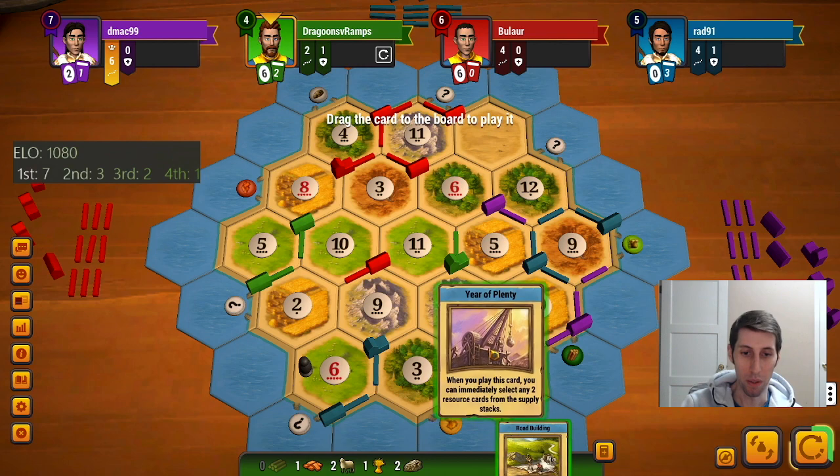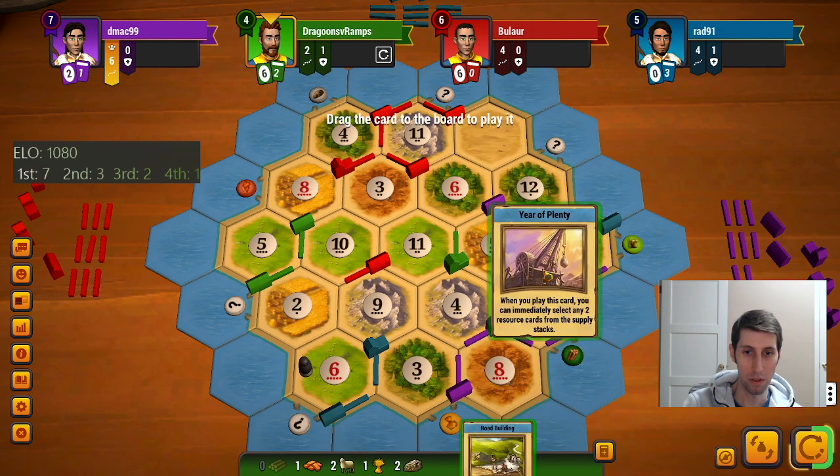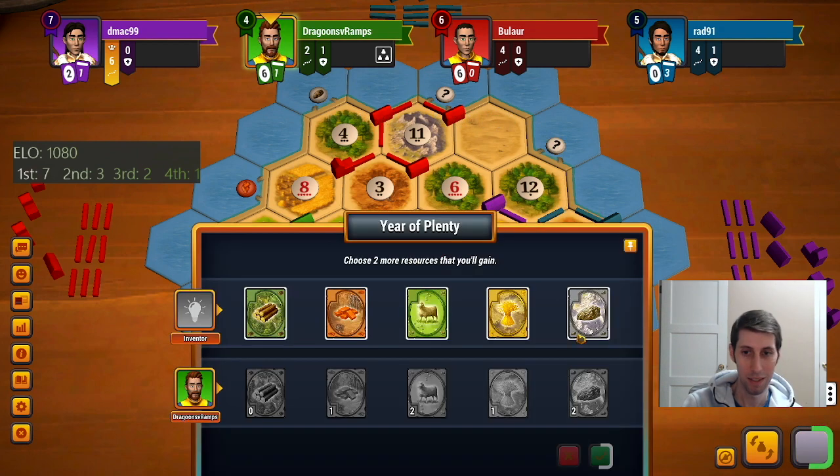I guess I just try to win with the city — hang on, what else can I do here? I mean I could immediately road settle, but no I can't actually because I need to play both those cards. Yeah, we'll just city. What a weak play.